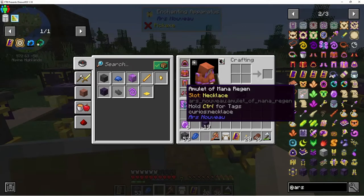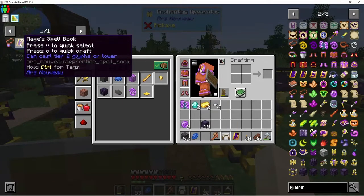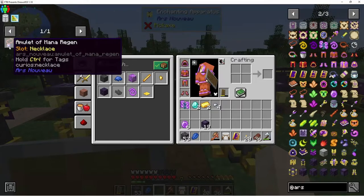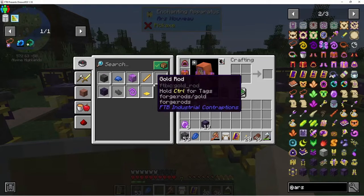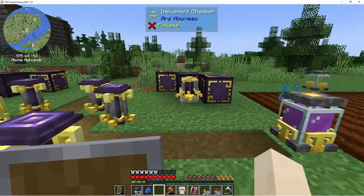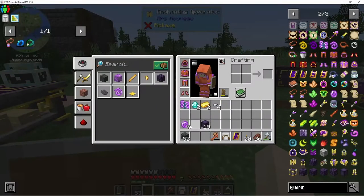I do want to make the fortune glyph as well, but first let's do this. We can also take our AOE glyph off - I've made a spell book. But this amulet of mana regen, I need it because I believe it's going to help you become a more powerful mage. We have all the stuff over here - I just made eight of them.